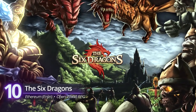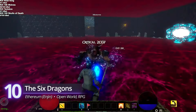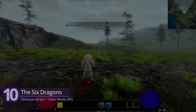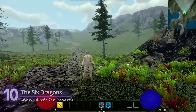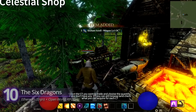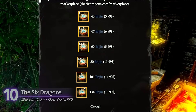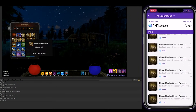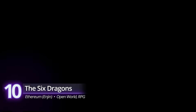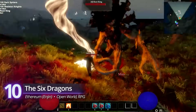Six Dragons is an open-world RPG with over a billion randomly generated dungeons on a 256-square-kilometer map. You wake up in a mysterious world ripe for exploration, raid dungeons, and craft items. What sets it apart from traditional open-world RPGs is its crafting and item management — valuable items are stored on the blockchain as NFTs, and you can sell, trade, and even earn from them. Early access is playable on PC. A PS5 version with PvP is in the works and scheduled to launch by the end of the year.